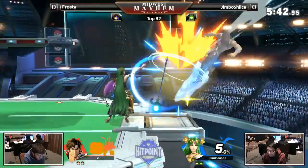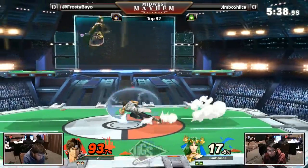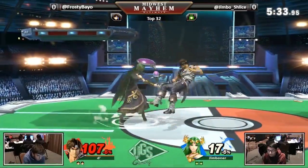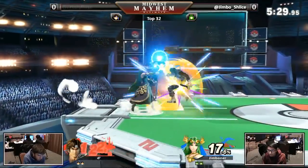The back air — you see the invincibility coming in, clanking with the projectile. That's another tool in Palutena's arsenal. The invincibility on both back air and dash attack is going to allow her to kind of negate those projectiles, even just for a moment.